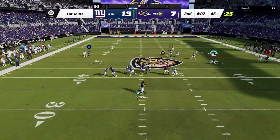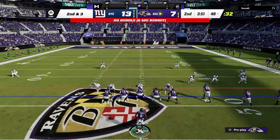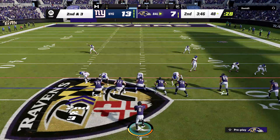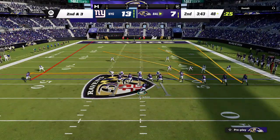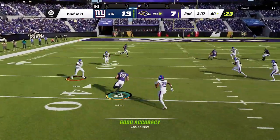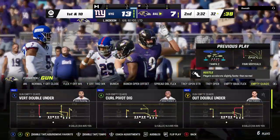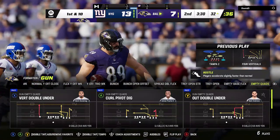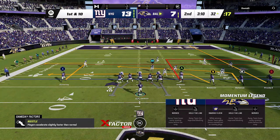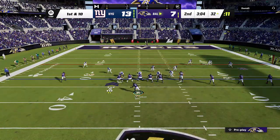Moving to the going-down list: TJ Watt gets a minus one down to 96 — still one of the best edge defenders in the game, not sure what warranted the drop. Jonathan Taylor gets a minus one down to 92; he's been dropping all year, largely due to injury earlier in the season. Odell Beckham gets a minus one down to 91. Lamar Jackson also gets a minus one — he keeps dropping back toward his original rating despite a hot start to the year. EA just doesn't seem to value the Ravens.